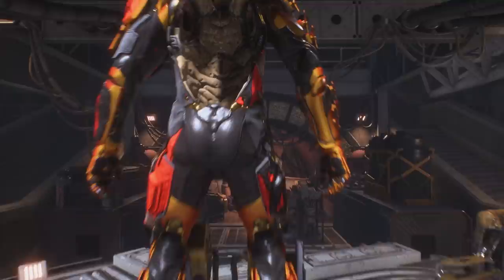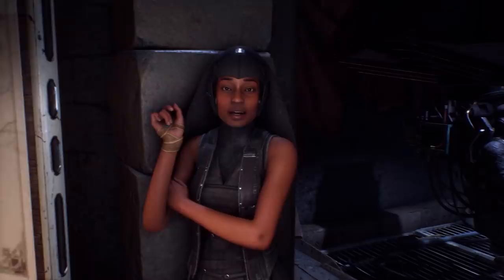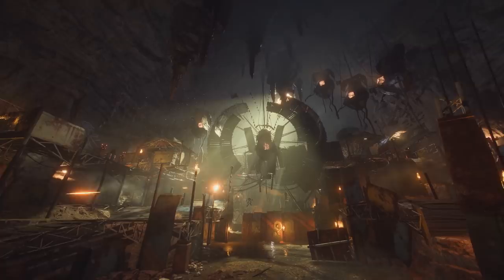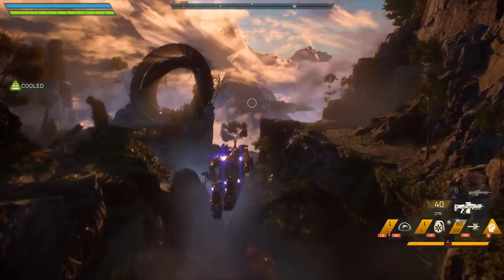Before you head out, you have a choice on a number of objectives and ways to play: continue your critical story mission, pick up quests from people in the fort including your crew, enter one of the formidable strongholds, or explore the open world in free play. Let's start by checking in with Halleck and continuing with one of our story missions.